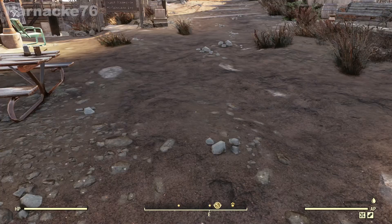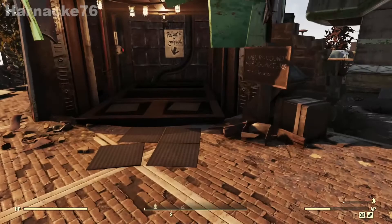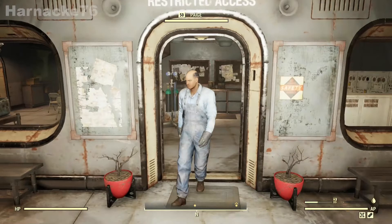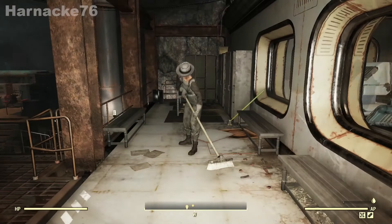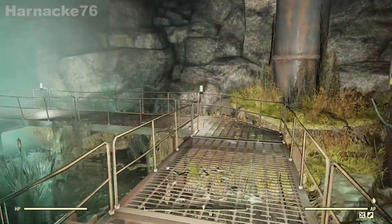Next up we have Settler Forager, otherwise known as Gramps. Gramps lives in the underneath section at Foundation. Just go down the elevator and right next to Paige's office is a ramp that leads out to a bridge over some water — this is where Gramps will be. I can't see him because I already got him a while ago, but you'll be able to see him if you haven't had him before.